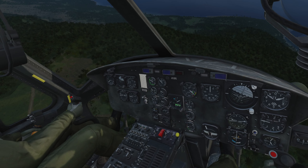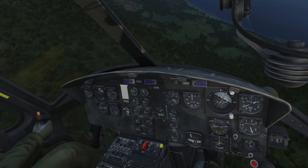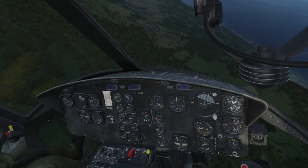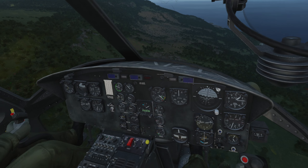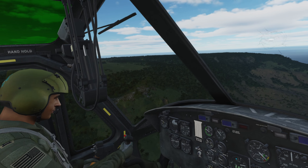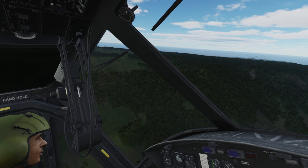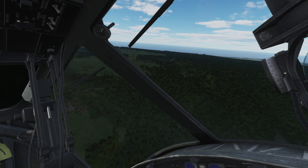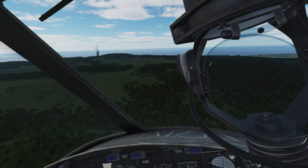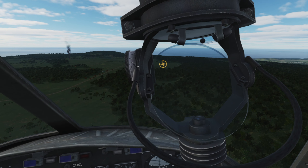In DCS, splash damage is very weak. In real life those rockets would have taken out that truck on the second volley, but I needed to get even closer. In real life, that cluster of rockets would have killed the drivers and ripped the car apart. It makes rockets and bombs really ineffective against soft targets. Unless you ripple bomb or use laser bombs or JDAMs, trying to kill spread-out infantry or light armor is not really effective. It's a shame — they really should fix that.